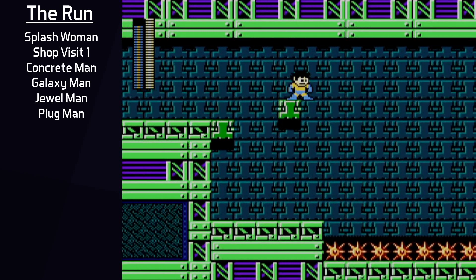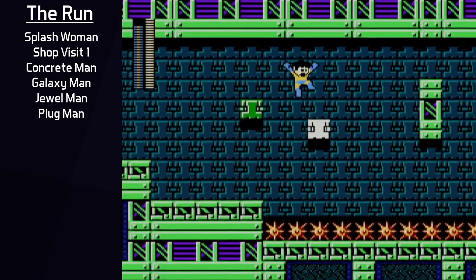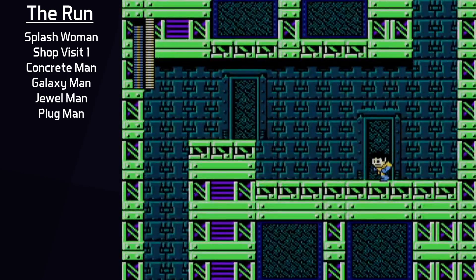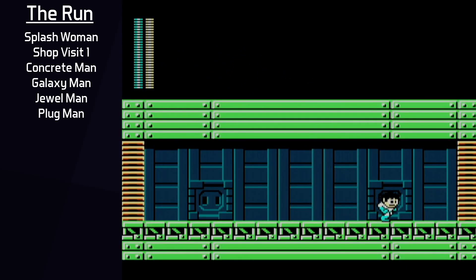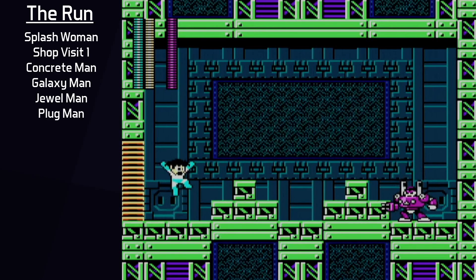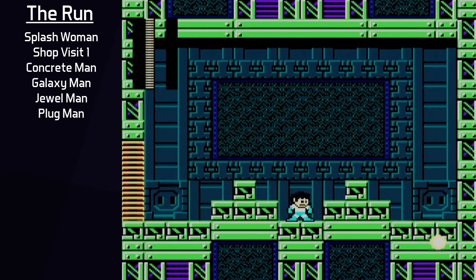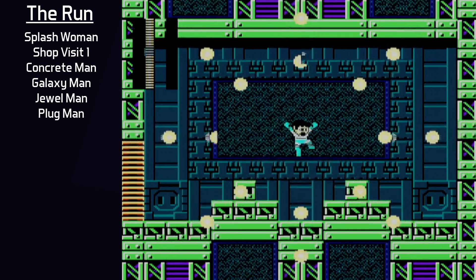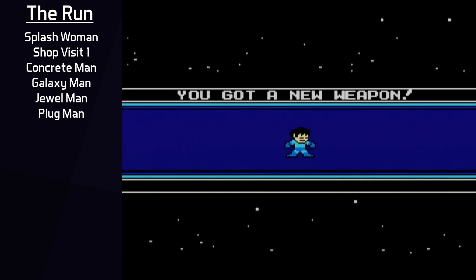Plug Man's stage features the disappearing Yoku blocks as its main mechanic. Other routes would have Rush Jet for this stage, but I do not, so I have to navigate the blocks carefully. Both Laser Trident and Black Hole Bomb get nice usage in the stage, and there generally aren't too many enemies to deal with. I would unfortunately reset on this stage a little too often for messing up the platforming, especially after having a clean run through Jewel Man's stage. Plug Man's fight is one of the harder fights — while Jewel Satellite is active, Mega Man cannot take any damage from Plug Man's projectiles, but if Mega Man gets close enough to hit him with the shield, the shield immediately deactivates. Learning how to attack between Plug Man's patterns and maximizing having the shield out is a large challenge, as body contact is the number one way to take damage against him.